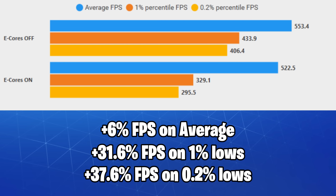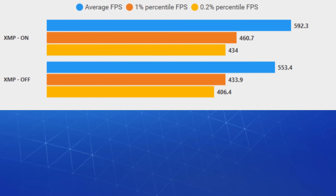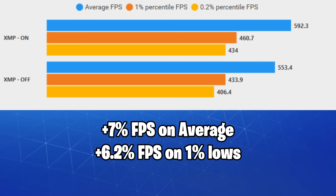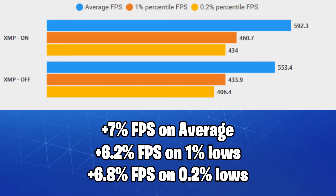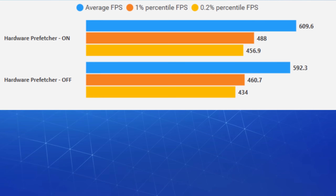Efficiency cores turned off gave us up to a 37.6% FPS boost on the 0.2% lows and 31.6% on the 1% lows. This helps a lot with removing stutters and decreasing input lag. Turning XMP on gave us a 7% boost on average — feel free to enable it if your RAM supports Extreme Memory Profile.